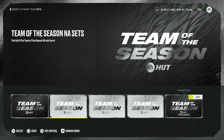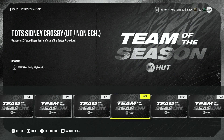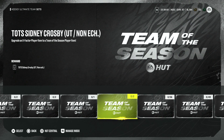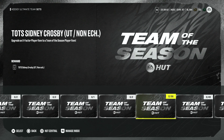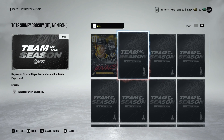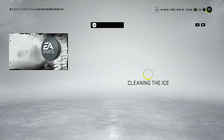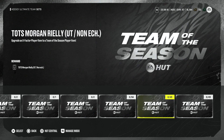It appears you can make Crosby as well as Morgan Riley, but you can't make Demko because he didn't have a special card earlier in the year - so you just have to get lucky pulling him from an untradeable pack. For Crosby, you turn in his 91 Rivals card plus 55 collectibles at 11,000 coins each - that's 605,000 coins. His Rivals card is going for about 220,000, putting you at around 800,000 total for Sydney Crosby's Team of the Season. And this is near the end of the game.